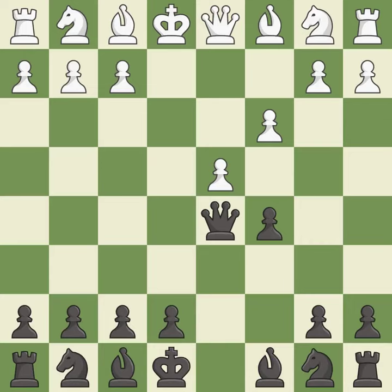d4 creates space in the center and attacks the c5 pawn. The bishop is ready to be developed to an active square. This develops a knight off its starting square, getting it into the action.